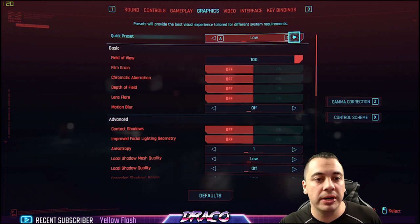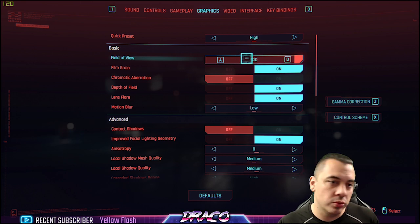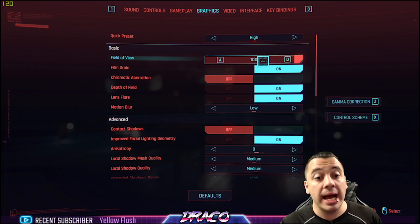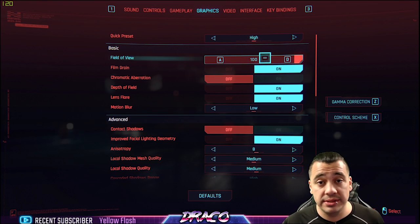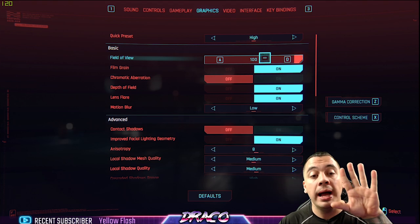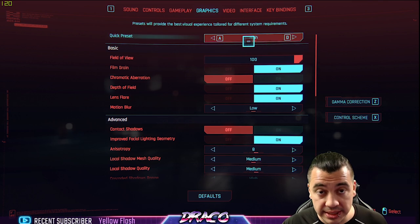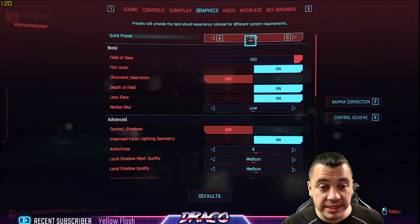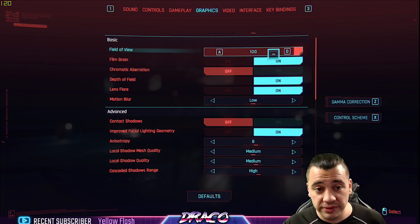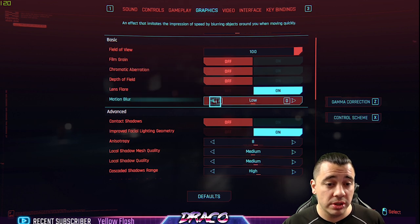I didn't notice a difference no matter what I did on the presets — whether low, medium, or high settings. I also adjusted the field of view; normally when you go to a high field of view you notice a frame per second dip, but I didn't notice any. I like running a high FOV just for preference. I would recommend starting on high or medium depending on your PC hardware. I'm going to go ahead and put this on high. Field of view: 100. Film grain: off. Chromatic aberration: off. Depth of field: off. Motion blur: off.